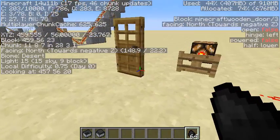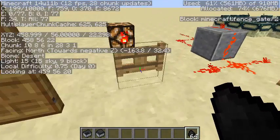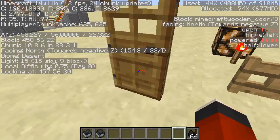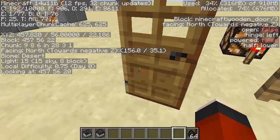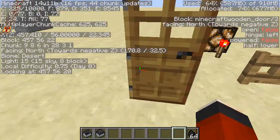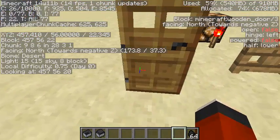This here is for the F3 screen. If you look on the right there, it says 'block' — it now actually shows you what block you're looking at in the F3 screen. So this is the fence gate. The door here will actually give you more info on it — so it's facing north, and open: false. So when you open it, open becomes true. The hinge is on the left. Powered: false.